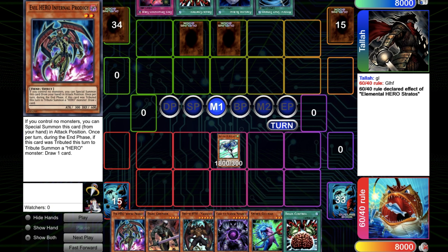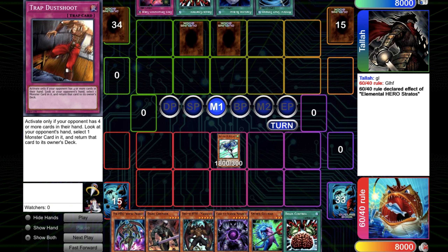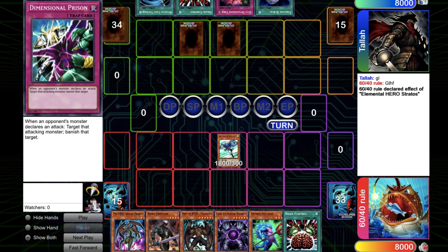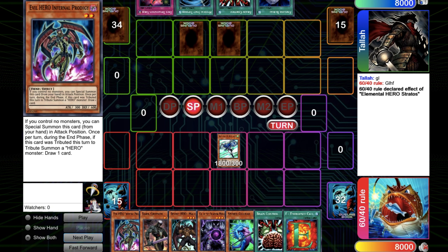Let's see what the opponent is playing. It could be Vayu Turbo, I guess. I think that's better with the Foolish Burial main deck. So the opponent just set a D-Prison and a Trap Dashute, which answers pretty well the game state here.